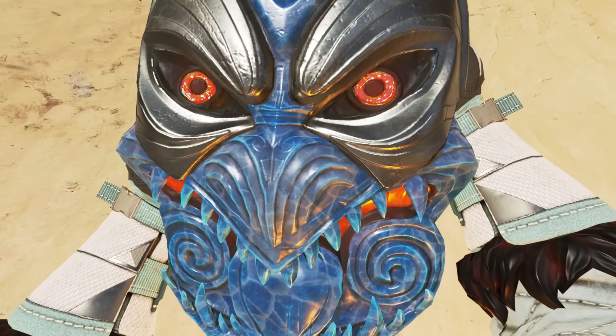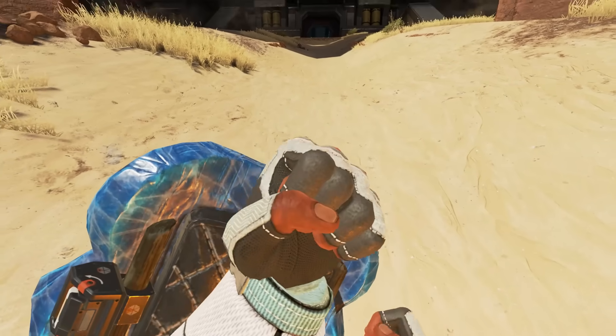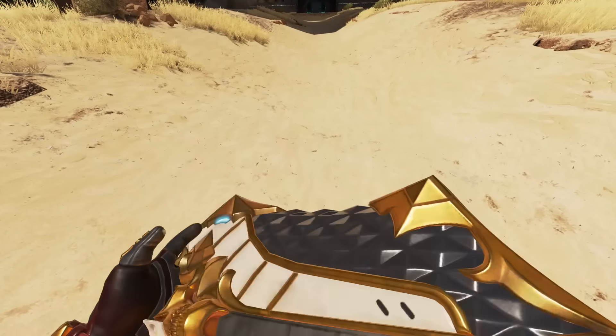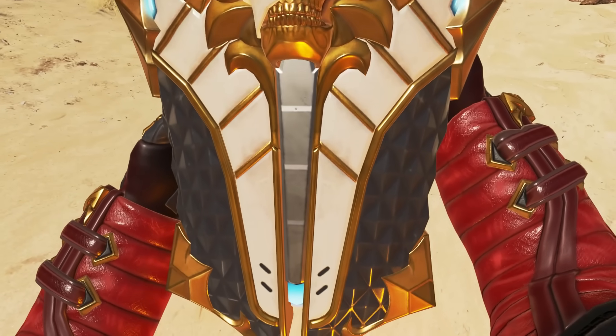Because Apex has a lot of skins, and Gibraltar's skins often drastically change his shield appearance, this animation varies a lot depending on what skin you're wearing.